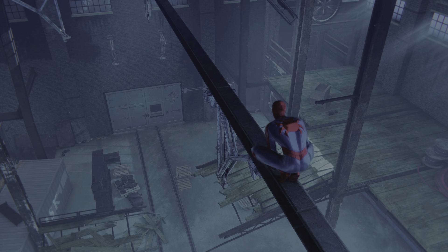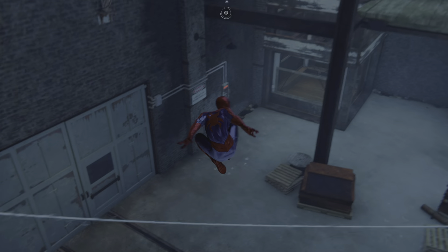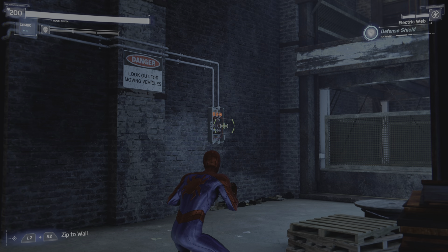So you're going to want to go up to the roof and go in here, after you meet Officer Davis. You're going to zap that.